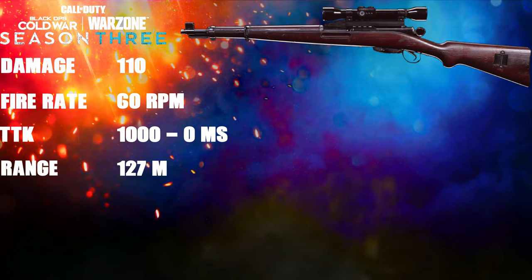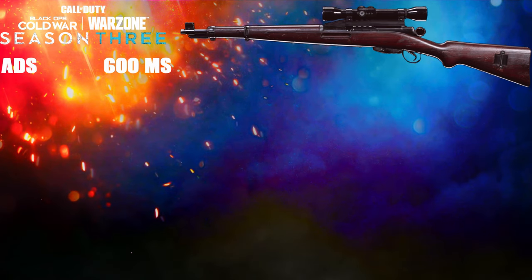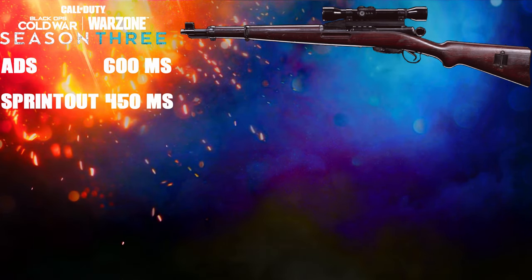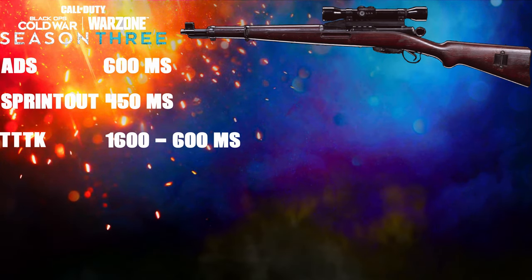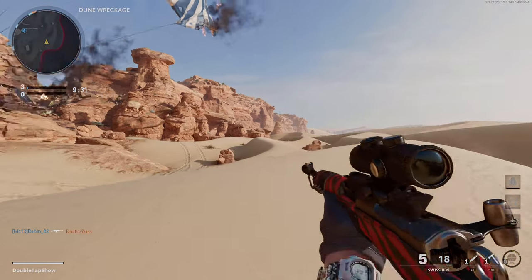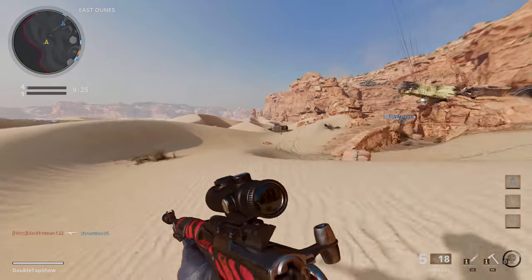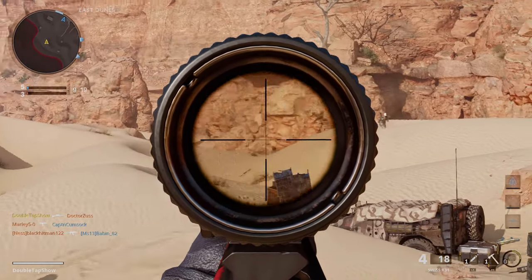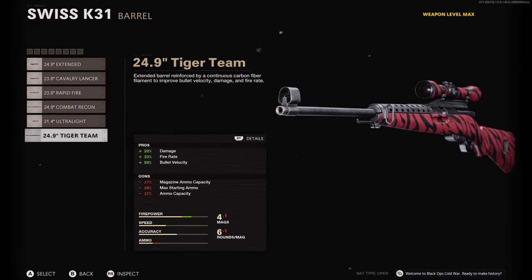Bullet velocity comes in at a middle-of-the-road 700 meters per second. ADS time is 600 milliseconds and sprint-out time is 450 milliseconds. Theoretical TTK — meaning ADS time plus time to kill — is 1600ms in two-shot range and 600ms in one-shot range. In Cold War multiplayer it's essentially a CR-98 substitute: fastest fire rate in class but lacks the ADS time of the Pellington. It has a smaller one-shot-kill zone, but if you're accurate and consistently hitting headshots, that faster chamber speed lets you chain feeds like nobody's business through entire teams.